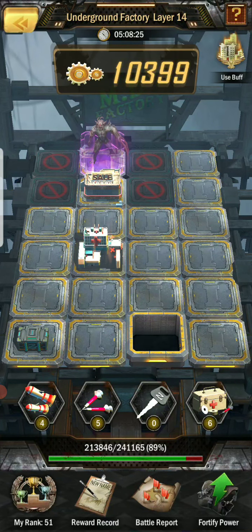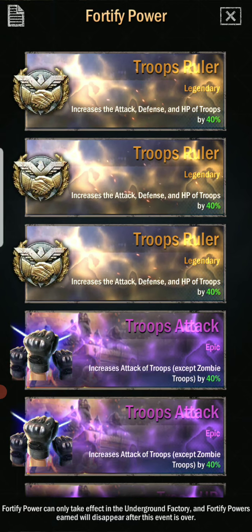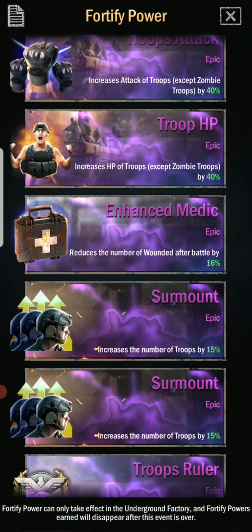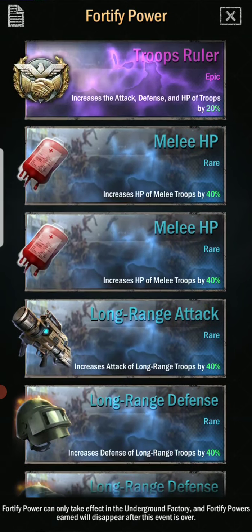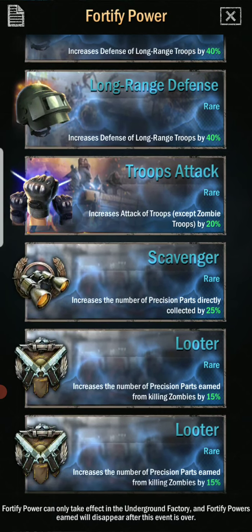We'll see what we get. My rank is 51 right now. You can look at what I have: Troops ruler, Troops ruler, Troops ruler, Troops attack, Troops attack, HP, Enhanced medic, Surmount, Surmount, Troops ruler, Early HP, Long range attack, Long range defense, Troops attack, Scavenger, Looter, Looter, Looter.